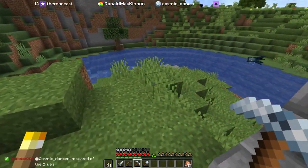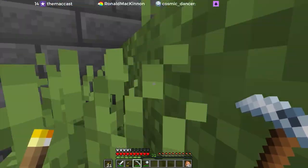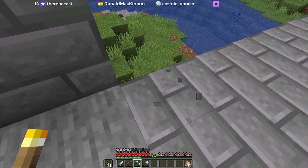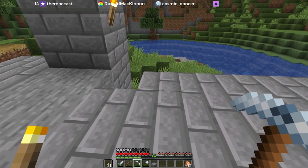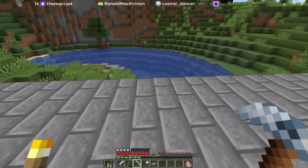Yeah, this looks like it's pretty steep. So we're definitely calling this block one of the bridge. Let's count across — one, two, three, four, five, six, seven, eight, nine, ten. And another ten — that's twenty total.